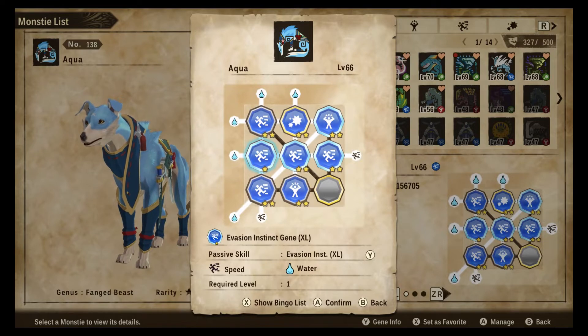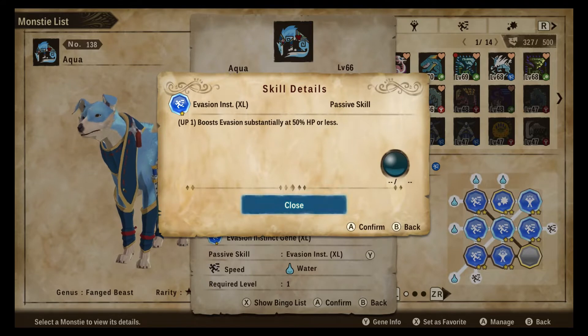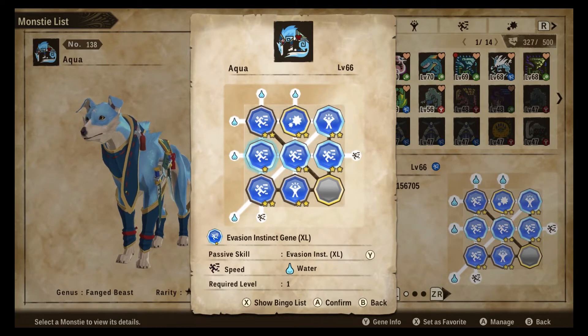These next three genes are key to making this build work, and you're probably going to be seeing them on any water palamute or any Mizutsune for the most part because of how good they are. First is Evasion Instinct — this boosts your evasion substantially when you hit half health or lower, which one hit from anything will easily bring this palamute to half health or lower. This will make it very difficult to kill once it's under half health.